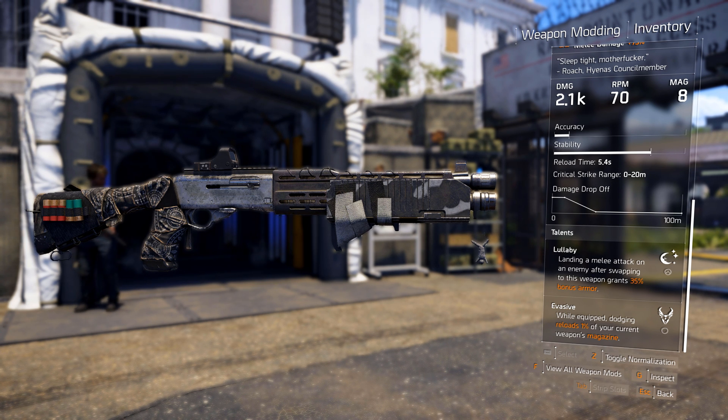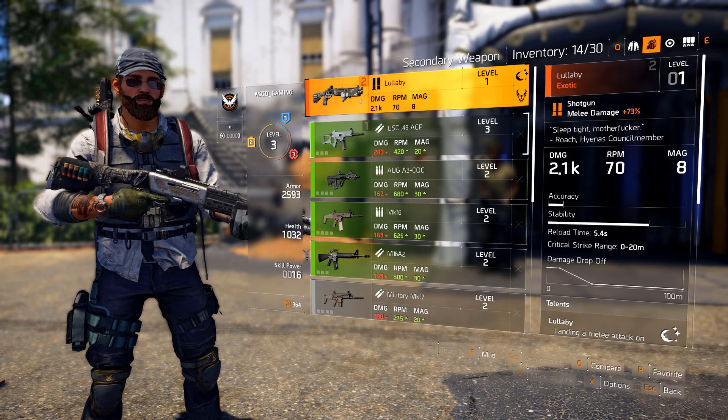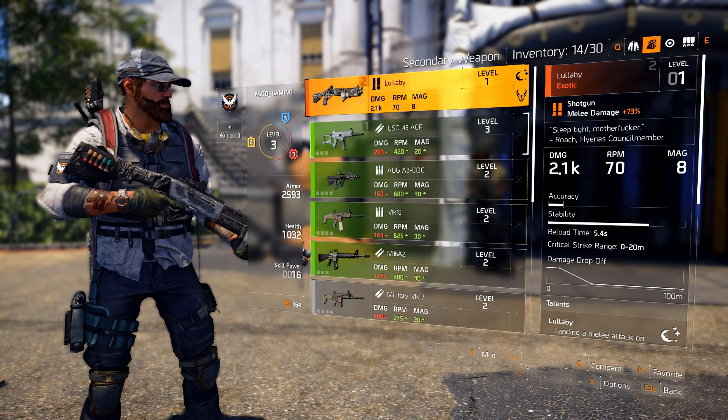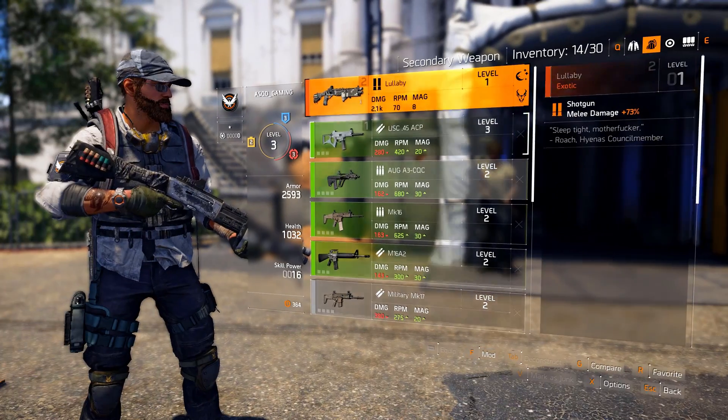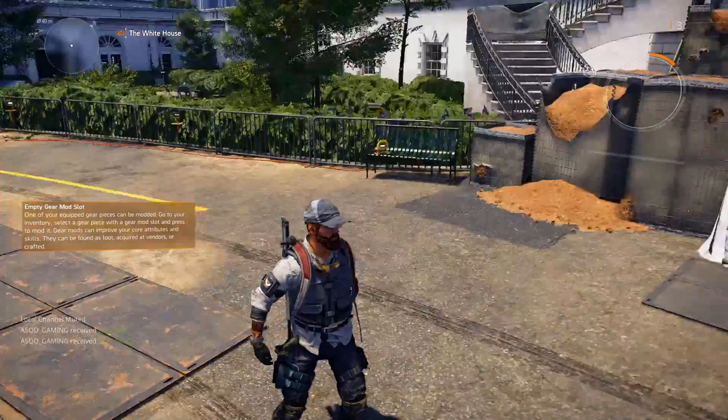The two talents on the bottom right: the Lullaby talent — landing a melee attack on an enemy while this weapon is equipped grants you a 35% bonus armor — and then Evasive, which is while equipped, dodging reloads 1% of your current weapon's magazine. Being that this weapon only has eight shots, that doesn't really affect it much, but Evasive is also your holstered talent so it applies to other weapons as well.